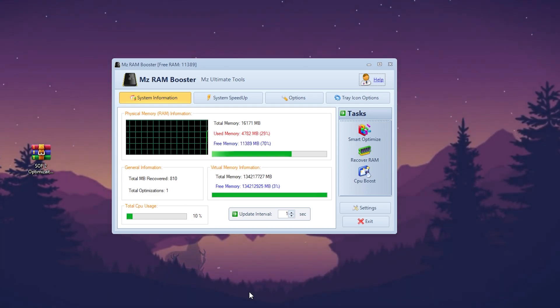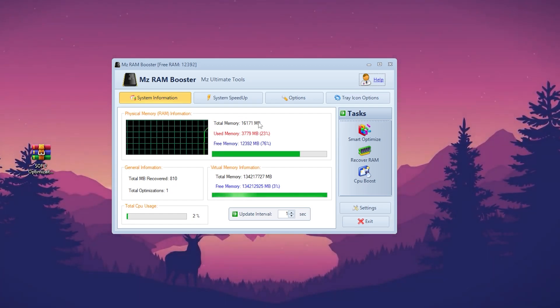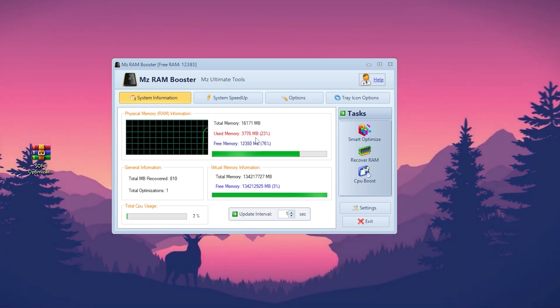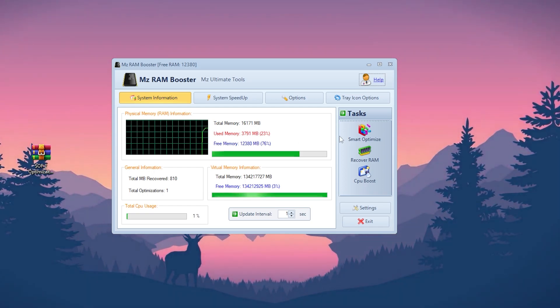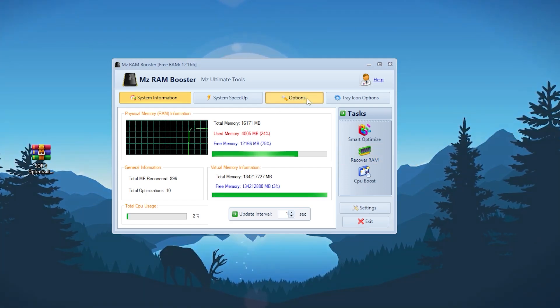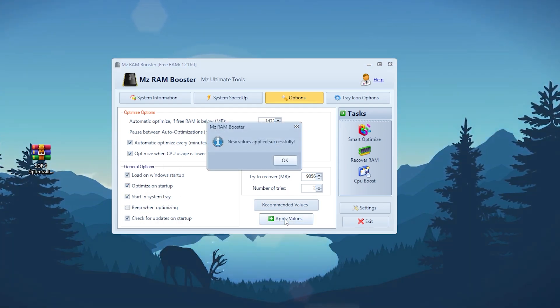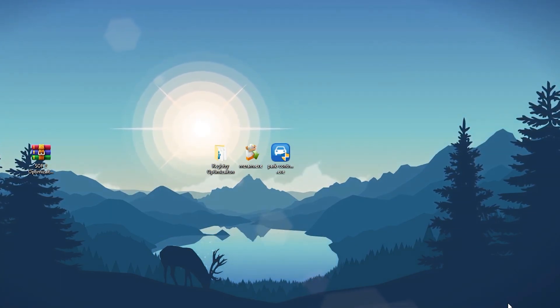In the MZ Booster interface, go to the Smart Optimize button. Here you can see total memory — I have 16GB of RAM, around 3GB in use and 12GB free. Click Smart Optimize, then click Recover RAM. Next, go to the Options tab, select Recommended Value so it automatically adjusts the best settings for your PC, click Apply Values, click OK, and close the application. It will keep running in the background.